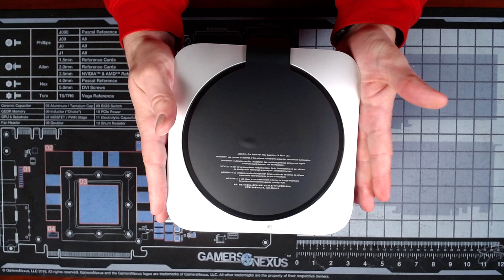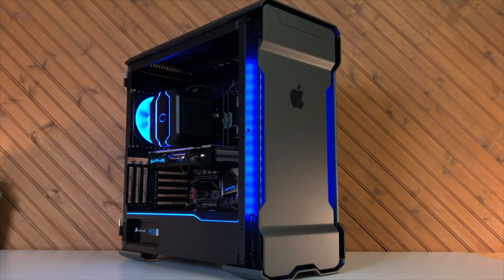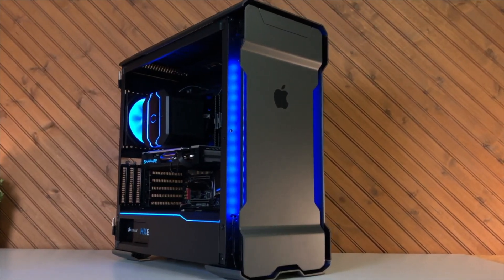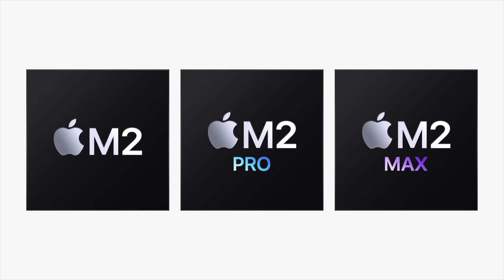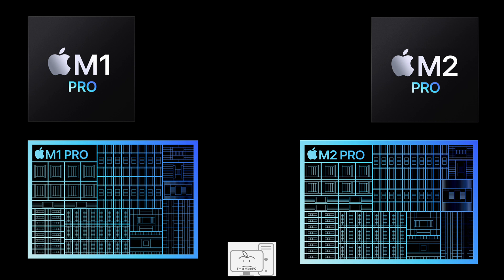Those who have been with the channel for a while know that I spend as much time with Windows and PCs as I do with my Macs. And the comparison of how the two stack up against each other is inevitable. I've done several CPU and GPU comparisons with the M1 family in the past, but now we have M2. What is different with M2 Pro and M2 Max? Let's start with a comparison of the Pro chips.